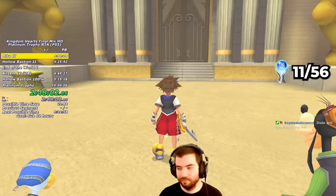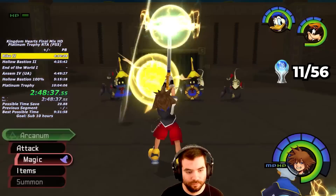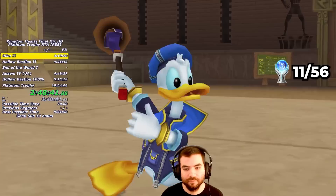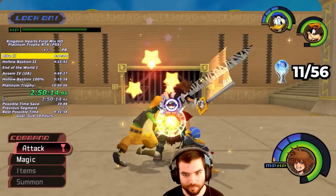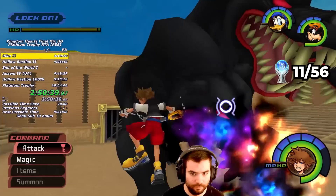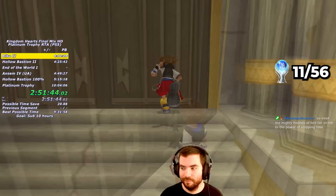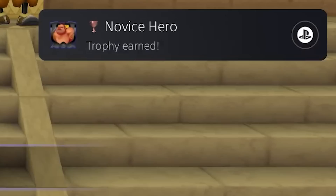Upon entering Olympus Colosseum, I get the White Trinity in the middle of the Colosseum Gates, which contains one of Donald's best staffs. I then unequip EXP 0 and do Preliminaries — just stand still at the start of each round, cast 1 Thundara to clear the entire wave, and use 2 Thundaras on the last round before Cloud. For the Cloud fight, I just brute-force it with Ars Arcanum. After this, we fight Cerberus, which is an easy Stop loop. Cloud gives us Sonic Blade afterwards, but sadly we never use it in the speedrun. After leaving the world and coming back, I can finally start completing the cups.